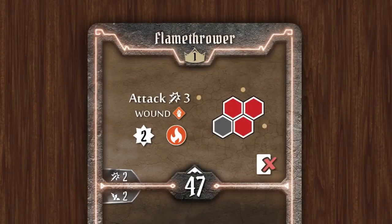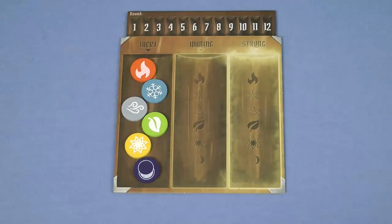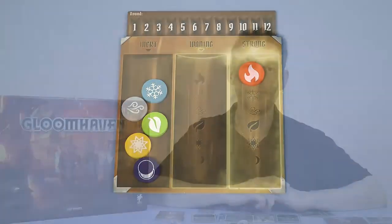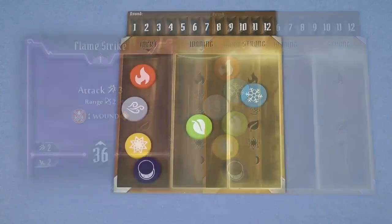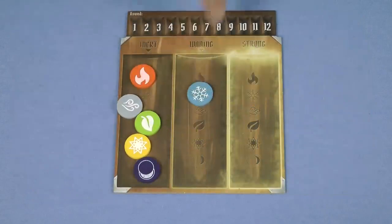Many abilities show one of the 6 elemental affinity icons on them, such as one which has the fire icon. By using such an ability you infuse the battlefield with that element, and the corresponding marker is moved to the strong column on the elemental infusion table. These elements have no direct impact on the game itself, but there are other ability cards that can consume these elements to make them more powerful. For example, if you perform the top effect of the flame strike ability when the battlefield is infused with fire, you can consume that fire, moving the marker to the inert column, to place a wound token on your target. At the end of the round all elements on the infusion table decrease one step. It's important to note that an element cannot be consumed on the same turn as it's created, but if an element was created earlier in the round by another character, then that's okay.